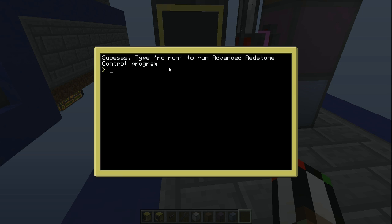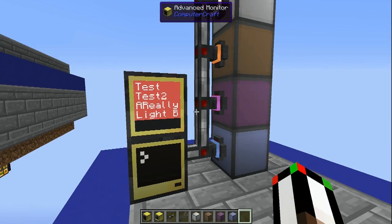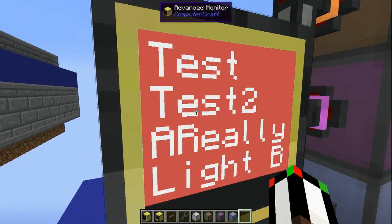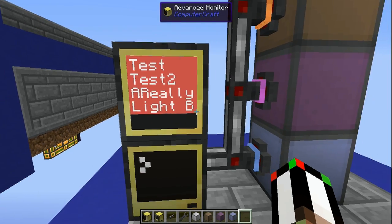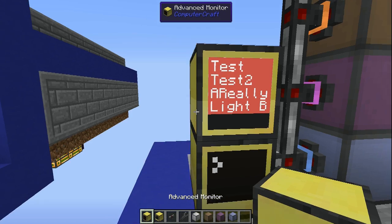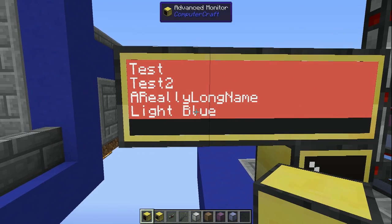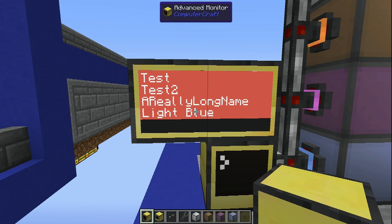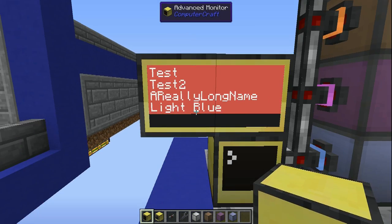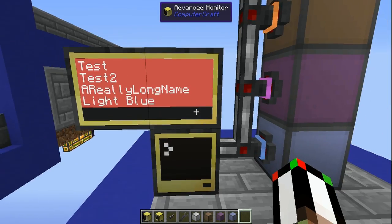Then it tells you right here to type 'rcrun', so I'll do that. Now the program is running. The two longer names are kind of cut off, but you can fix that just by adding more monitors on this side or the other side — I don't have room on that side, obviously. If you have more than five buttons, you'll have to add monitors on top. But you get like four from a crafting recipe, so it's fine.